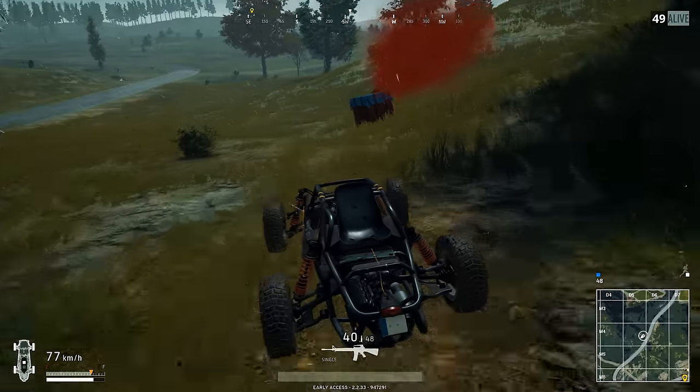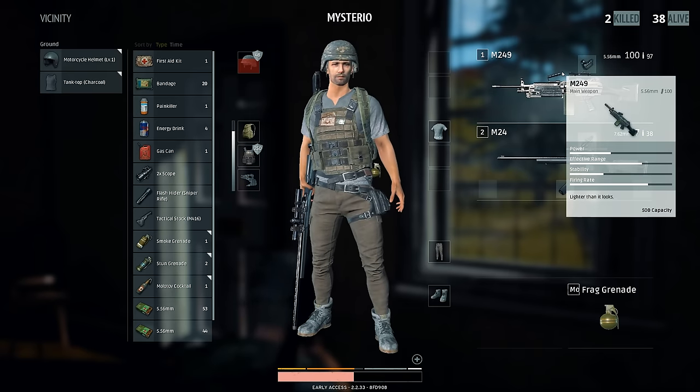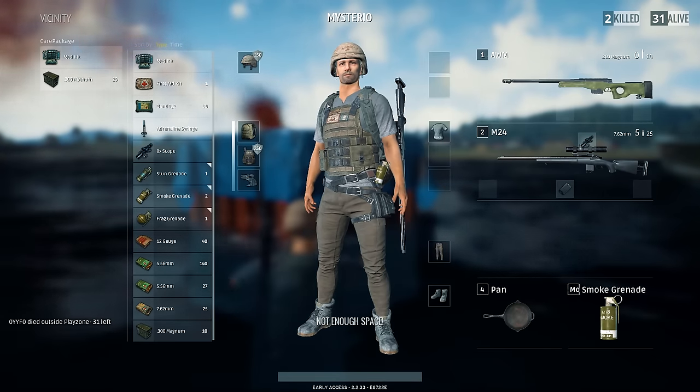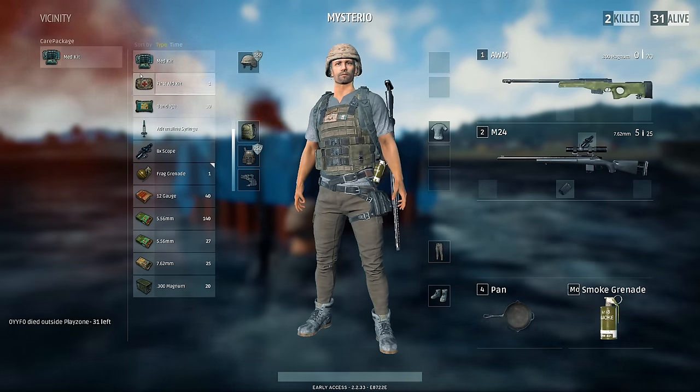You will have to chase the airplane in order to increase your chances of adding the M24 to your loadout. Most of the time you will end up with an M24 and an AWM, which is a pretty powerful combination. I even managed to get my hands on the M24 and the AWM at the same time, but I will show you how I did that in the video for the AWM.